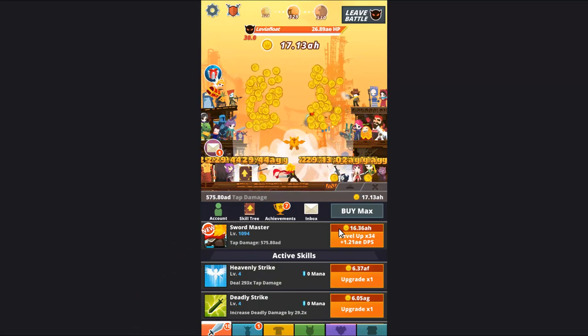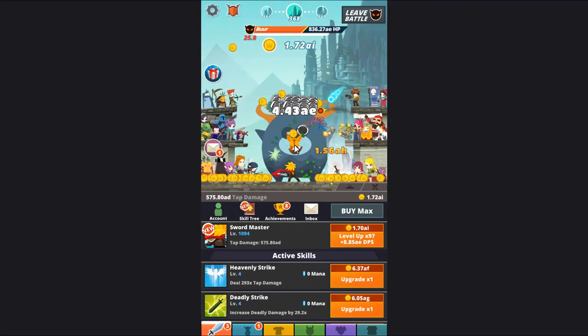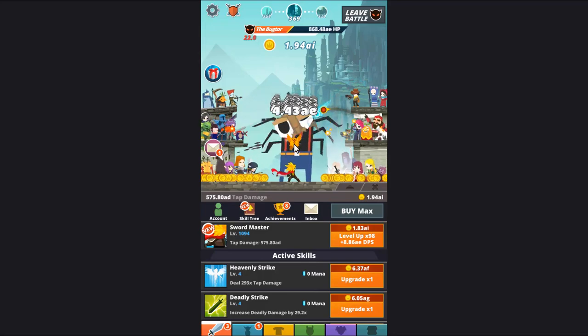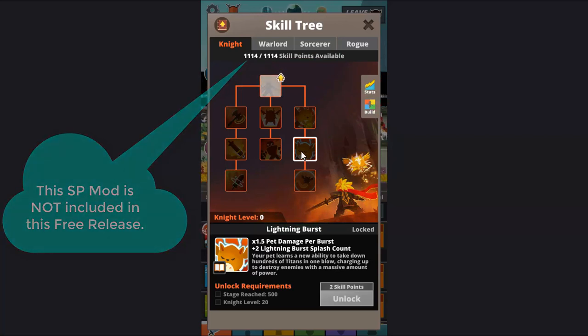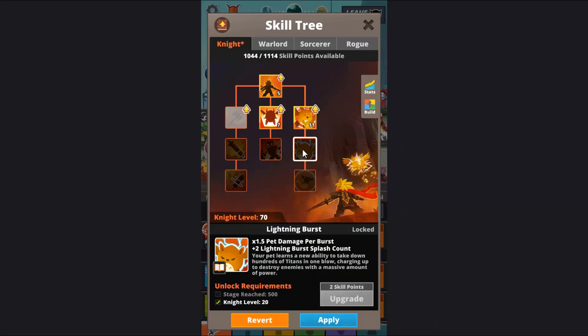Some of the skills you can buff into are stronger than normal. The lightning burst skill allows you to skip stages quickly if your pet's attack is strong enough to destroy the current boss plus any bosses down the line. I'm going to upgrade pet damage a bit, but this skill requires stage 500 so I'll skip to that.